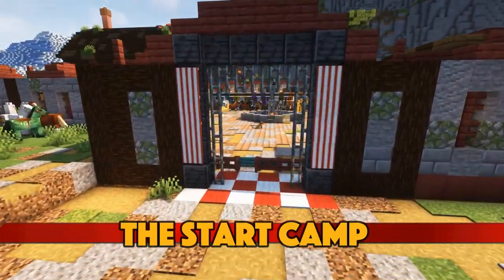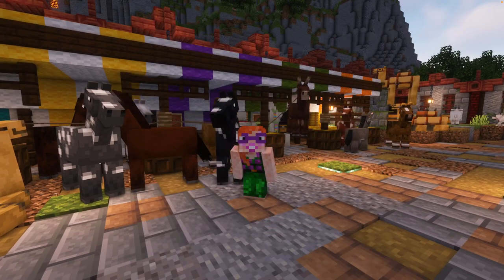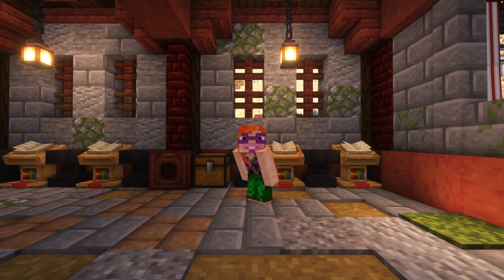This is the start camp where everybody starts. Here we have some animals you can ride if you want to, and there is some useful equipment in these chests. Over here you can check out the rules, just in case.